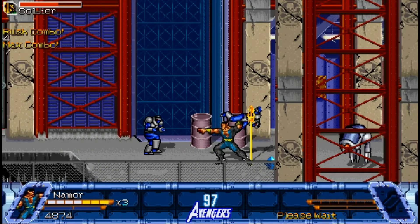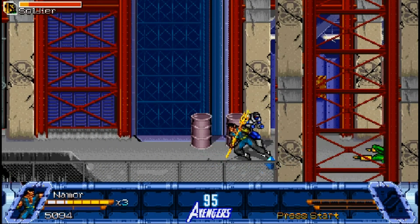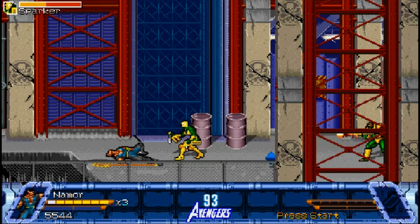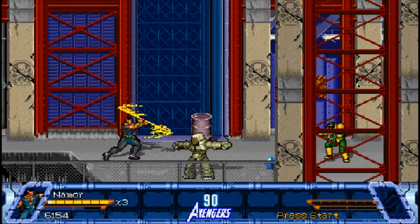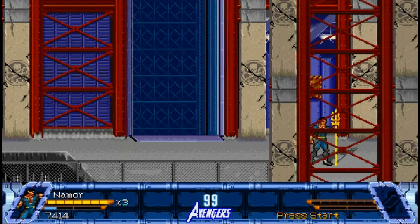It is also worth pointing out that Sub-Mariner has an excellent forward and backward throw. Normally only one of the throws is useful, but with Sub-Mariner both types of throws are important. His backwards throw is almost on par with Thor's backwards throw, and his forward throw isn't quite as strong but it's more than enough to throw enemies off any cliffs you might see on the screen.